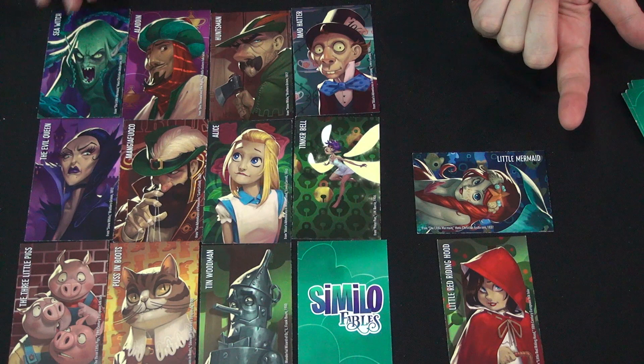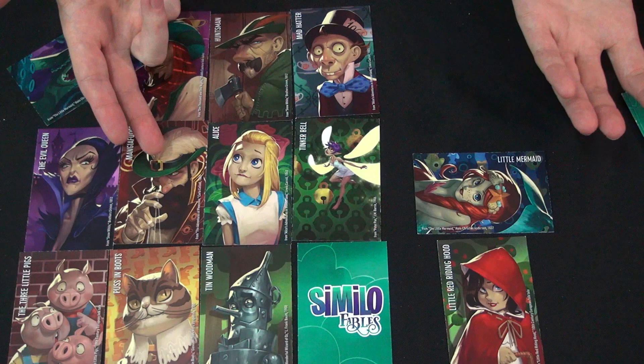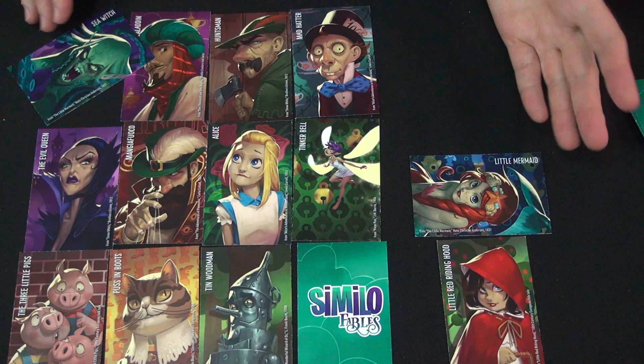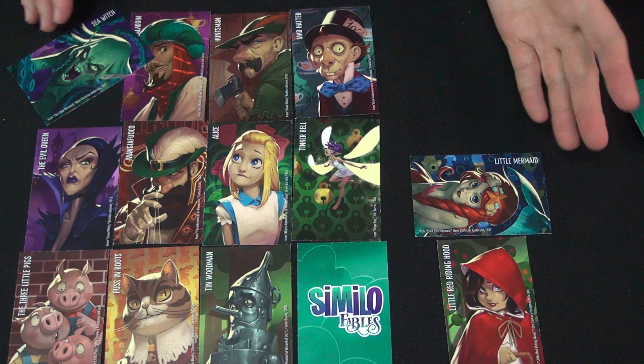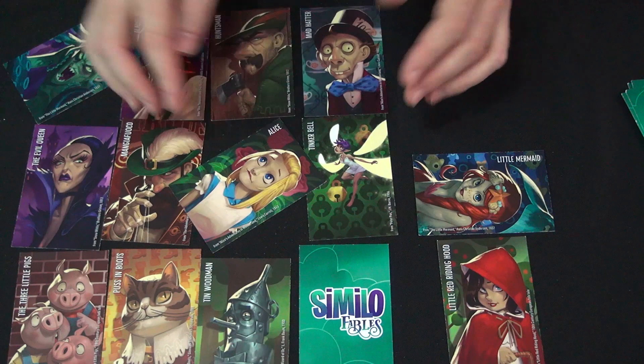Maybe we can remove the Sea Witch, because Sea Witch is from the same story as the Little Mermaid. They have little descriptions along the side here if you're not familiar with some of these characters. I did not know Magio Fucco is the evil puppeteer in Pinocchio — the Adventures of Pinocchio. You've got to go back to the fairy tales and not just the Disney stories, although the Disney stories will definitely come to mind. Not like the Little Mermaid — so maybe not the Sea Witch and not Alice. And if I agree, you know you have not removed my character.